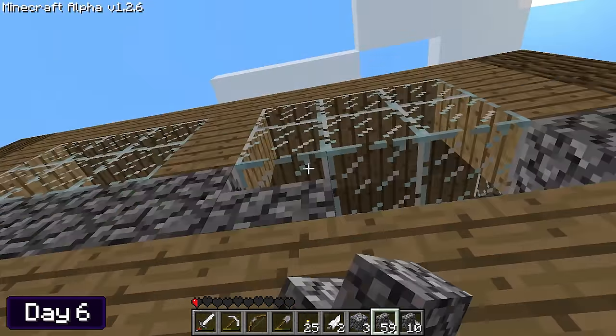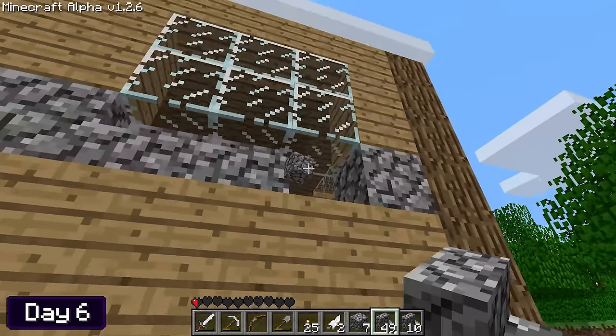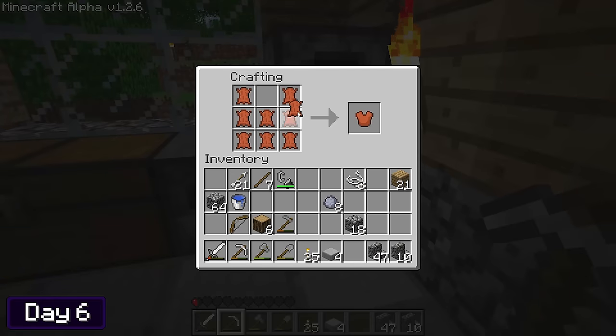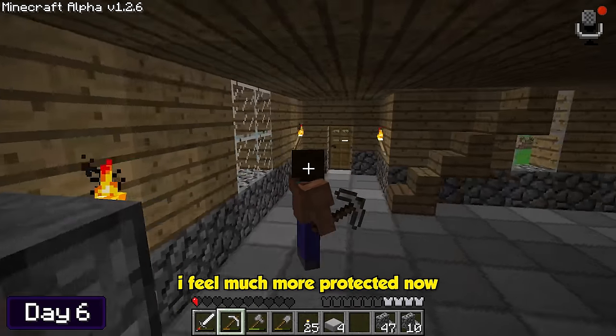I wasn't too happy with how my house was looking, so I added some detail and depth to the second floor windows by replacing the cobblestone with some stairs. Since last night's massacre where I died twice, I've been thinking I really need some armor, so I made myself a leather chest plate. I feel much more protected now.